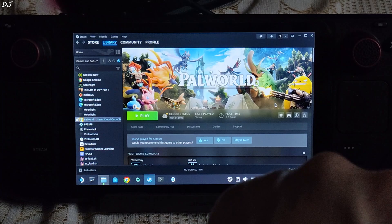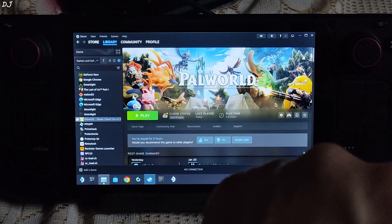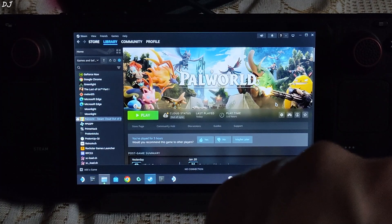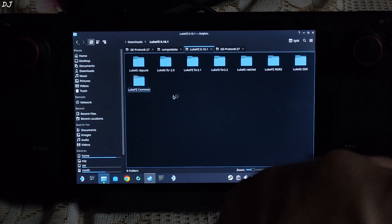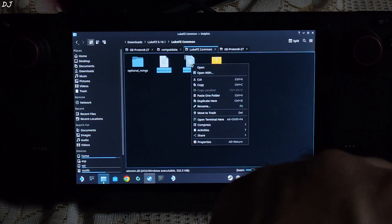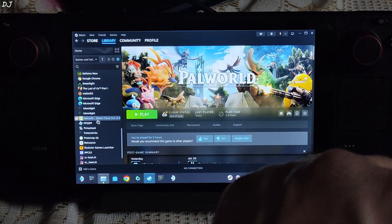Without this mod installed, the FPS on Steam Deck in this game stays around 30 using the low preset. So first I'll show you how to install the mod on SteamOS. This is SteamOS running in Desktop mode. Extract the contents of the common mod files archive. I have already done that. You need to copy these two files. This game is also available on PC Game Pass, but this mod will not work with that version of the game as it is outdated.